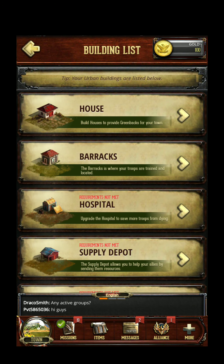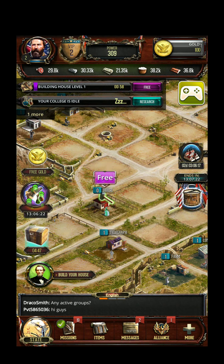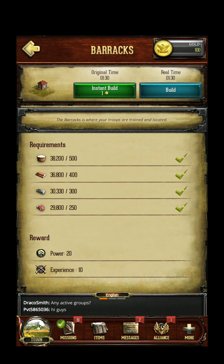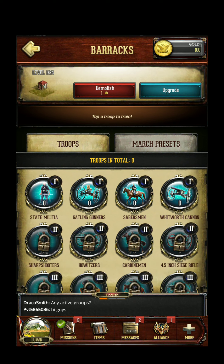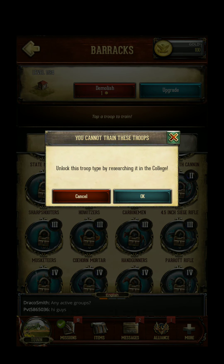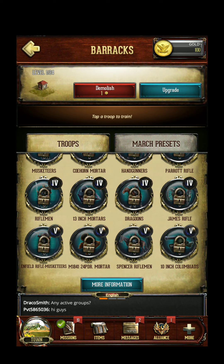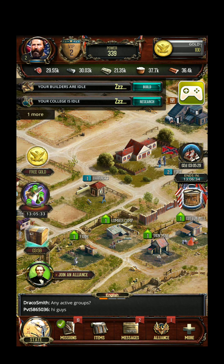It's good that I have the option to speed up the progress. Housing provides you cash — seems logical. And now a barracks. This must be the place where I train my soldiers. Gatling gunners, lots of troops: Howitzer, sharpshooters, mortars, dragoons, Spencer riflemen, Enfield musketeers, Whitworth, Cannon — lots of options.